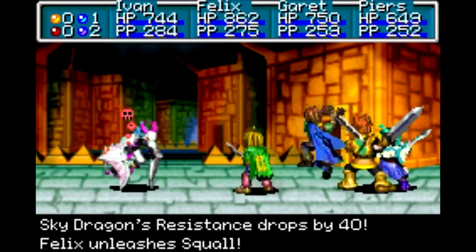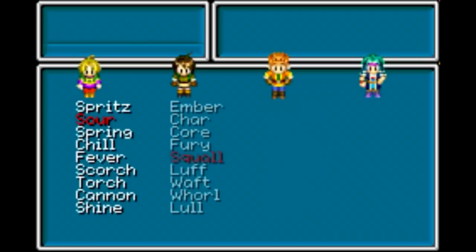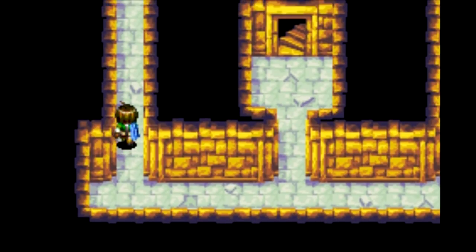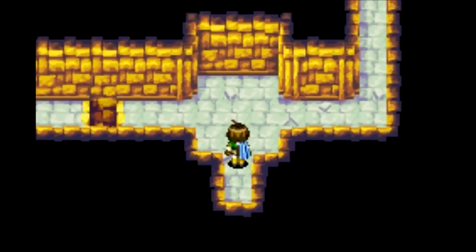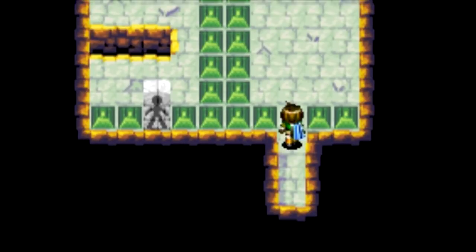It has a lot of HP — I need all my party members just to take one of these guys down. There's not a lot of new enemies around here; they're all new, I think there's like four of them and that's it. But they have a lot of HP. Fortunately, they don't show up in extraordinarily large groups usually. The path to the right would be a dead end for now.